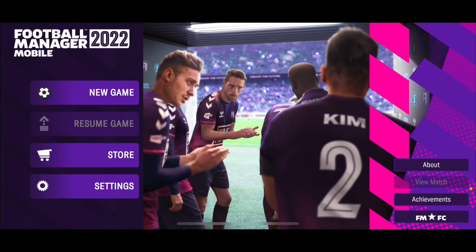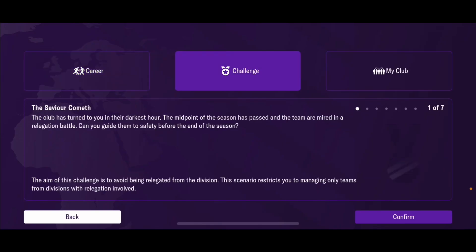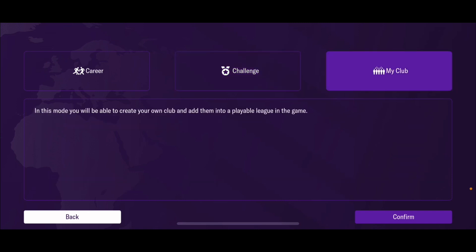Hey, what's happening, everyone? Football Manager Mobile 2022 is finally out for your iPhone and Android. We've done tutorial videos for the last two years, so now let's see what the newest installment's like. Paid $13.99 Canadian, downloaded on my iPhone. We pressed new game — still got career, seven challenges, and my club.